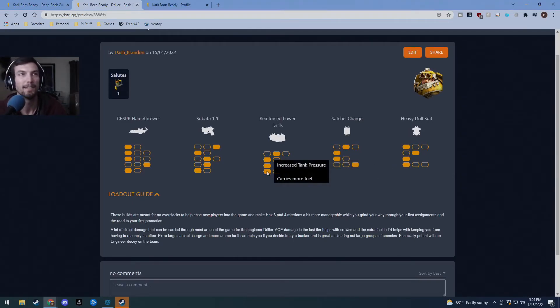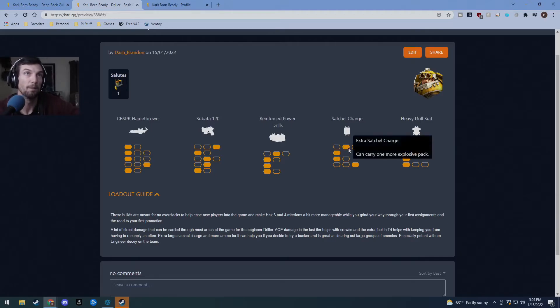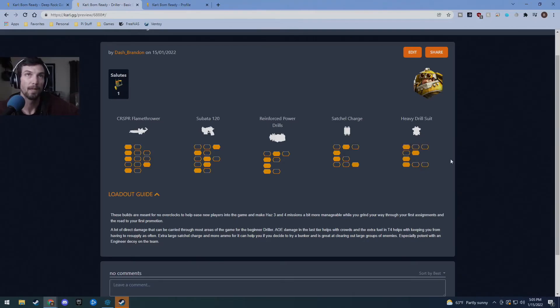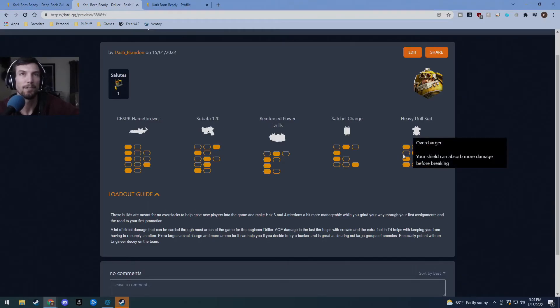For the satchel charge, you basically want more ammo and a bigger area whenever you can take it, and then you get the disarm and pick-up once you reach that second tier. I don't really recommend volatile compound because anyone can shoot it and blow it up when you're trying to disarm it. I always go for more health on my drill suit - pretty much on all characters - even though you could make arguments for shield, you'd have to change it every time you go into a no-shield modified mission.